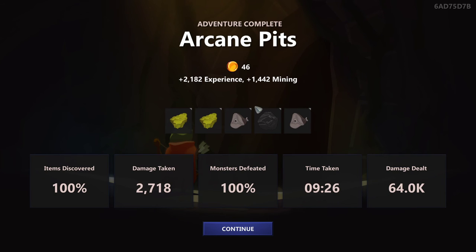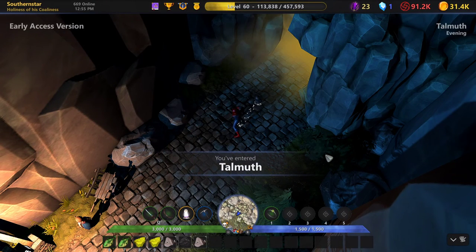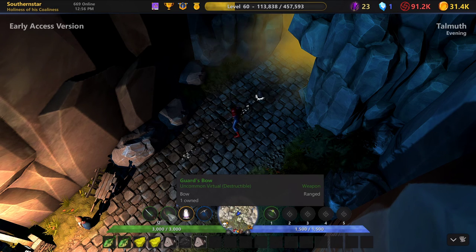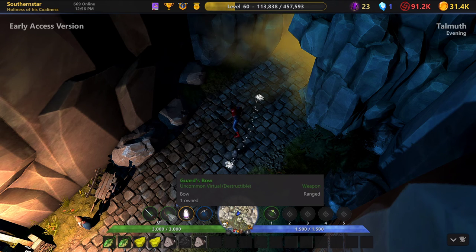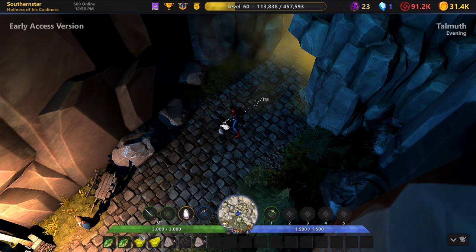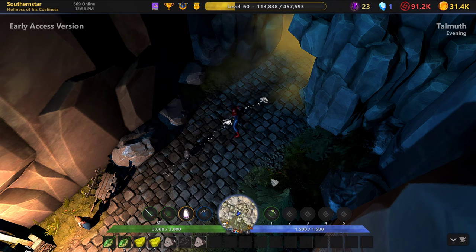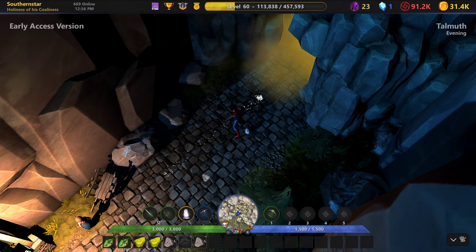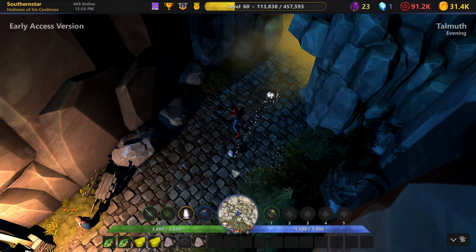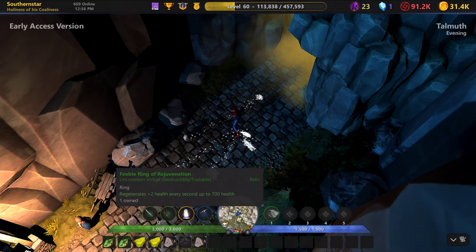Nine minutes, 26 seconds. It does take a little longer — if we run through the fire we would go faster. We did not use any food that run, which you can — if you have gold you can buy some mushrooms for six gold, they heal 200 health over five seconds. We went to the extreme to show you it can be done: arcane pits, green weapons, only a green ring, no food. It's doable. You can go faster with some food and feel more comfortable. We could have eaten and had 800 more health, but we put the limitation on ourselves to show you how easy it can be to do arcane pits with green weapons and the green feeble ring of rejuvenation.